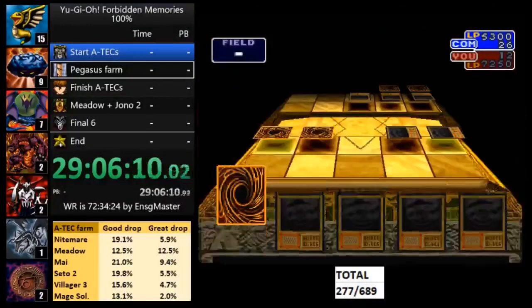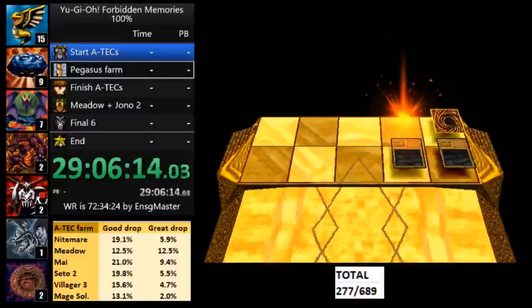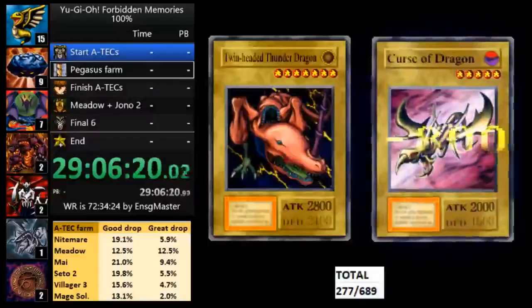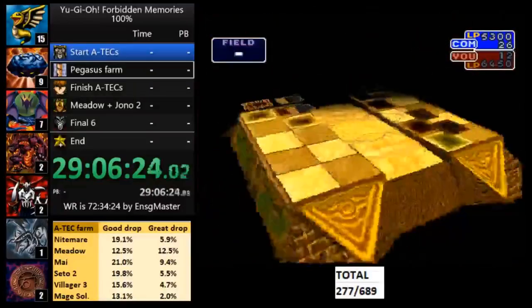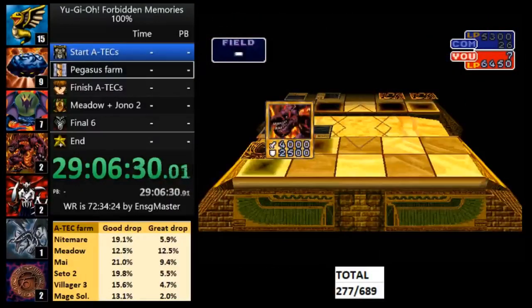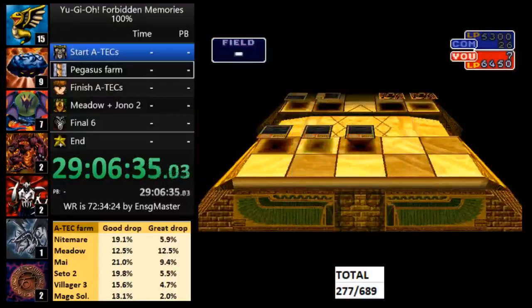What's up everyone, this is Ixarian here with a tutorial on Fast Nightmare Atechs in Yu-Gi-Oh! Forbidden Memories. Nightmare is the final duelist of the game, and we like to farm him when we're trying to win all of the cards in the game because he drops some pretty unique and valuable magics and traps. For those who are not familiar with what Ateching is, I recommend clicking on the link in the description and that'll explain all about it.